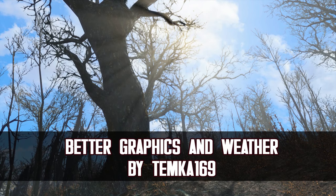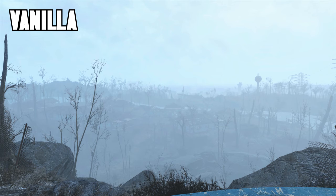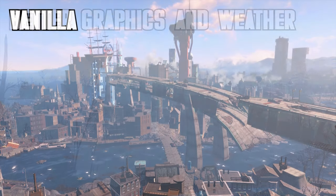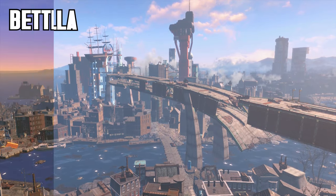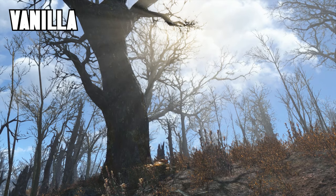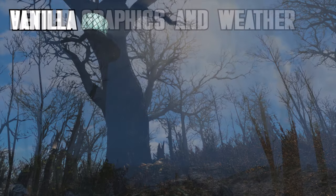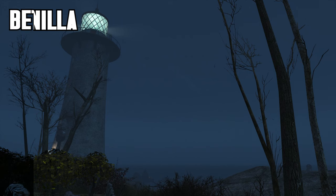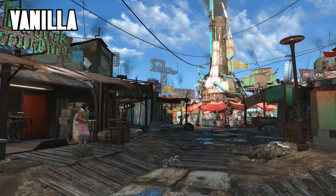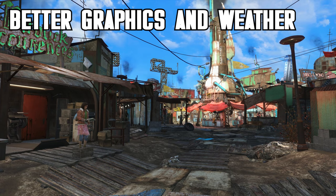First up is Better Graphics and Weather by Temka169, which is the fourth most popular mod of all time for Fallout 4 on PS4 with over 1.2 million downloads. This mod improves the graphics and weather with a plethora of changes including increased draw distance, darker nights, small changes in weather, fixes to water and the night sky, changes to the daytime sky, a new sunset, more clouds and more. This mod won't make your game look extra high definition because the restrictions on PS4 literally make that impossible. However, it will make slight changes that improve the lighting and weather, making your Fallout look much nicer than the base vanilla game.